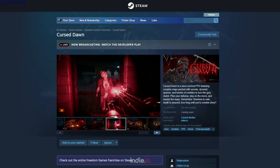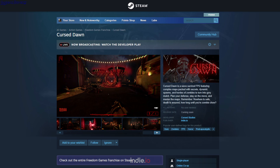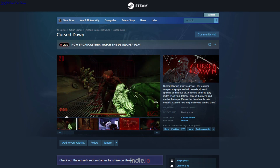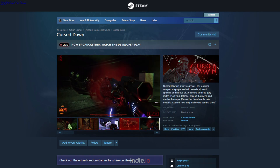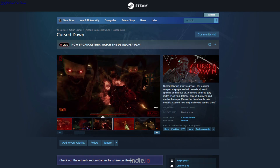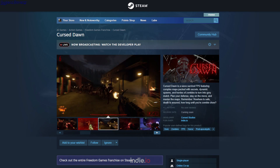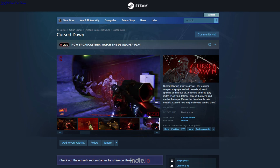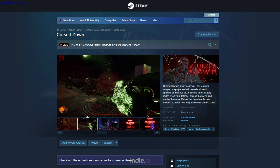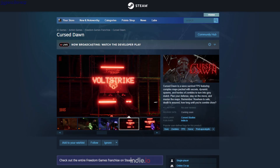Cursed Dawn. In this game you just shoot zombies. This game is not optimized. You start with a pistol and just have to kill zombies - they take like two shots or something. Later you get more weapons. So this is a demo.